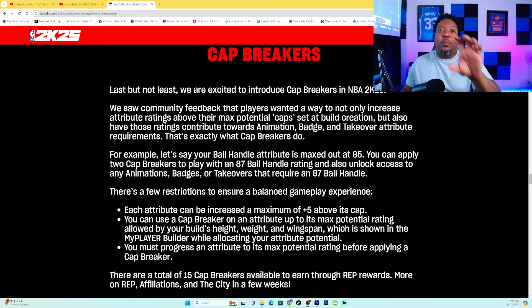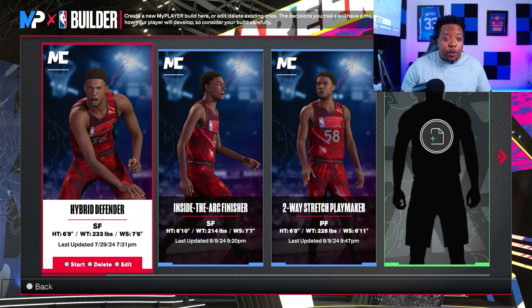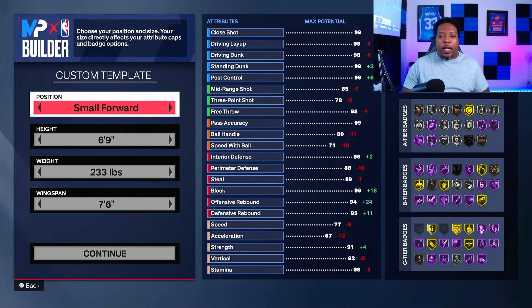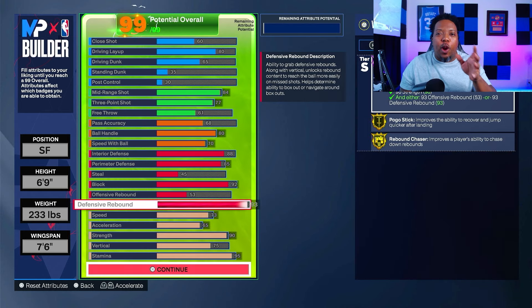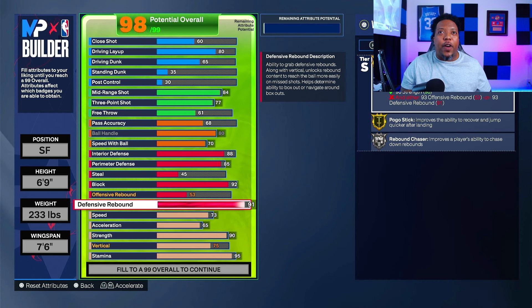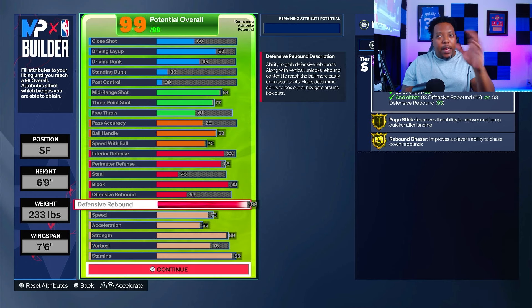But here's the missed thing from Brutal Sim that everybody's missing about these cap breakers. Looking at NBA 2K24's builder — this is my hybrid defender — you see my highest overall attribute is my defensive rebound. The way cap breakers work is you go down five: instead of 93, put it at 88. Once you get it to 88 and unlock your cap breakers, you can push it back to 93. That makes sense and seems easy.